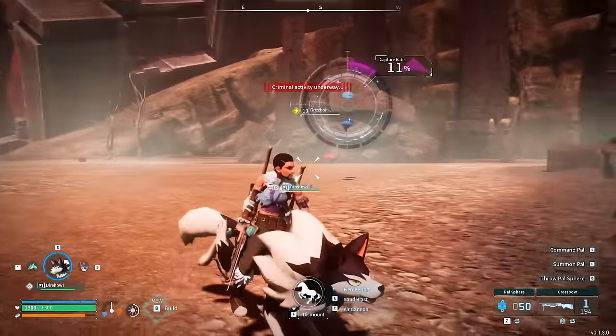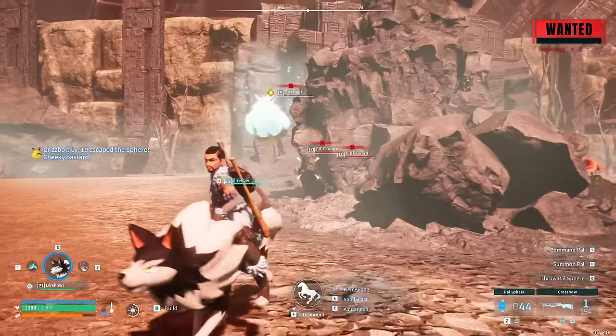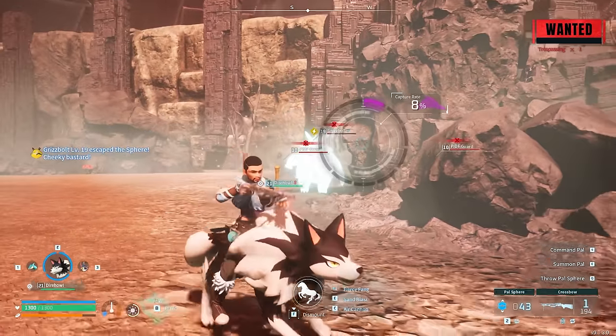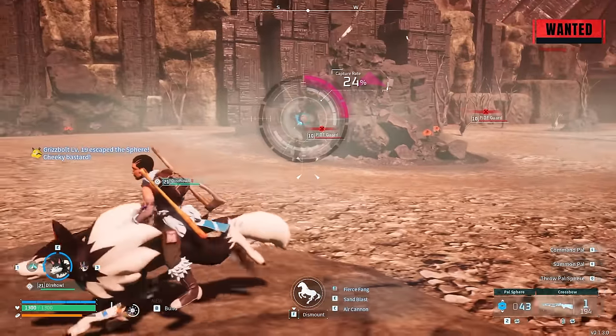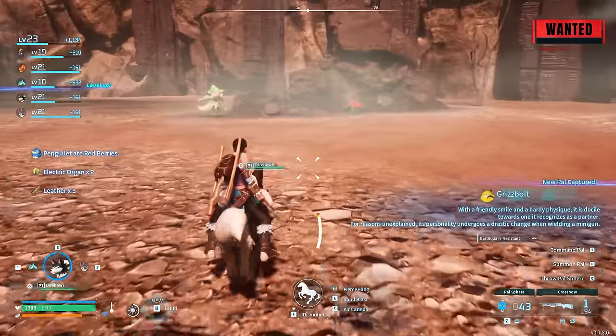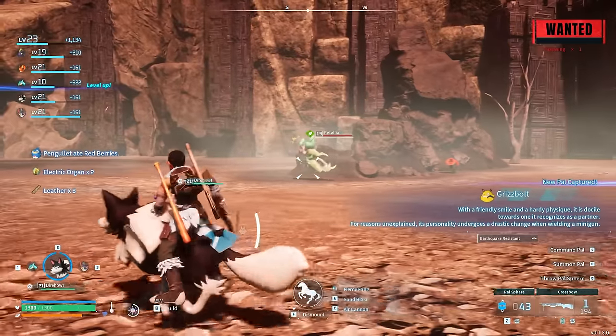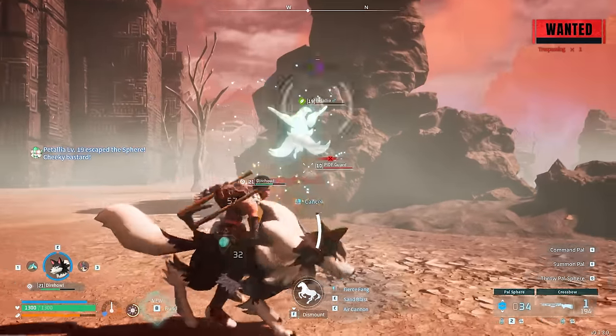This Grizzbolt has the ability to take out a minigun and destroy enemies with it. The minigun ability can be extremely strong if you breed a really good Grizzbolt and power up its minigun skill. It did take quite a lot of Spheres — only a 5-6% chance every time — but I had Spheres to burn so I just kept throwing them until eventually luck came through and I managed to nab it.